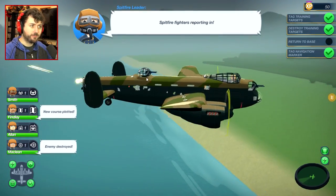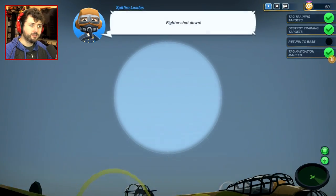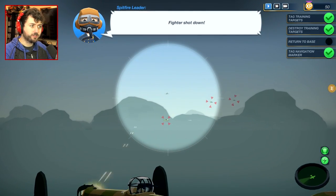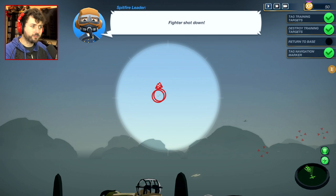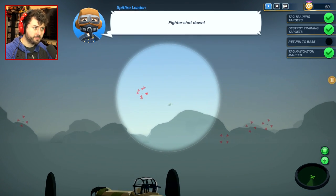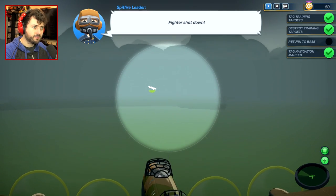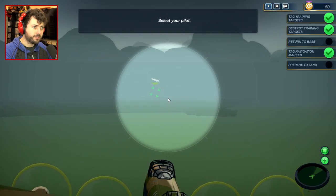Alright, we have our one guy moving right here. Now we're gonna be landing. Hopefully we'll be landing soon. Let's just keep looking around — there's one guy right there. Unless those are friendly. That must be a friendly guy. Fighter shot down. Alright, I think this is where we're gonna land, right here.